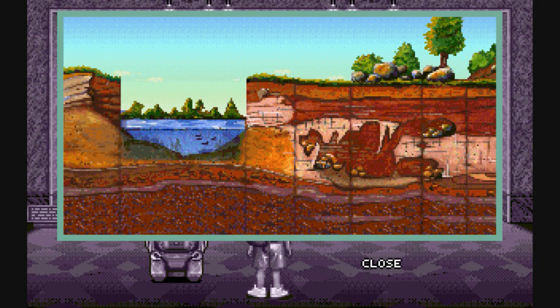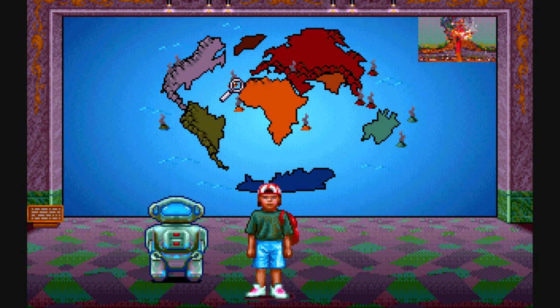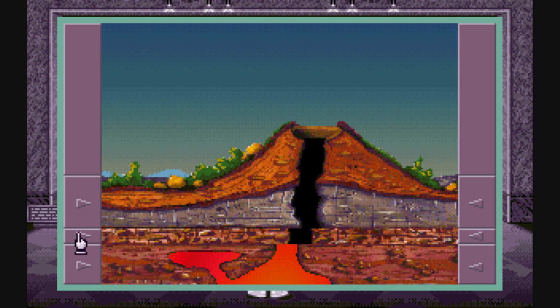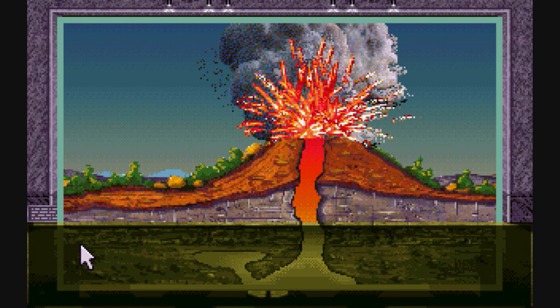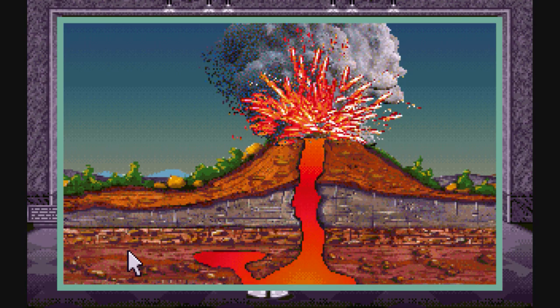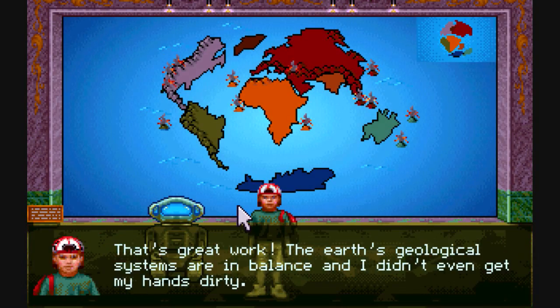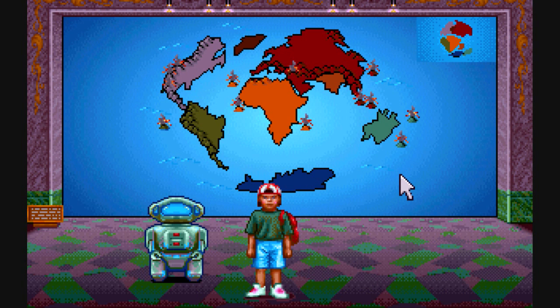There you go. Now we have volcanoes as well. Now this is a simple puzzle — we just have to make the volcano explode. Ooh, fancy graphics. Alright, here we go, we just finished the geology hall, that's good.